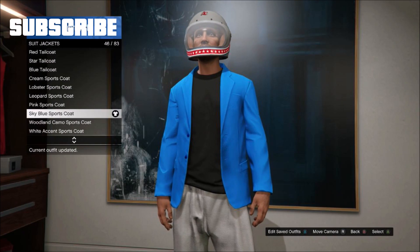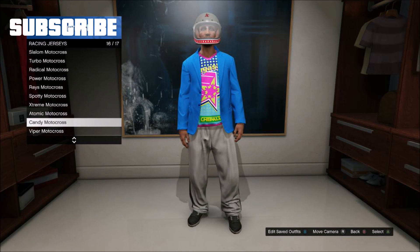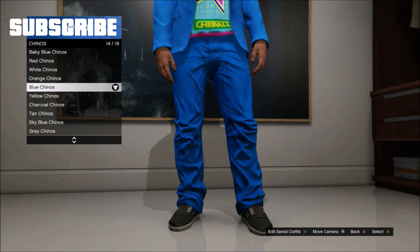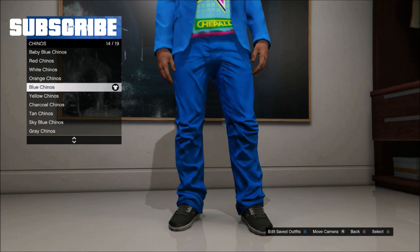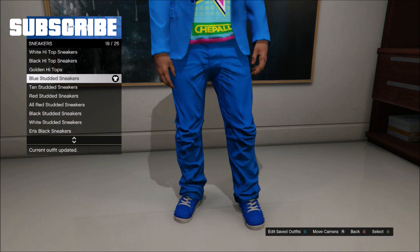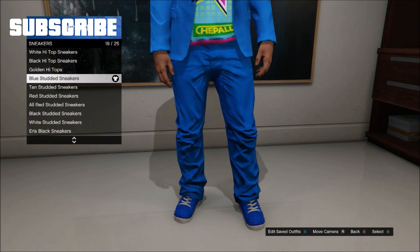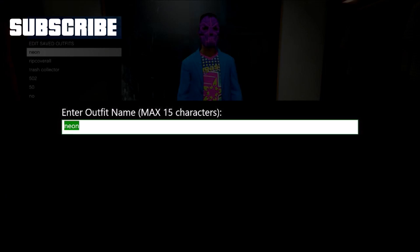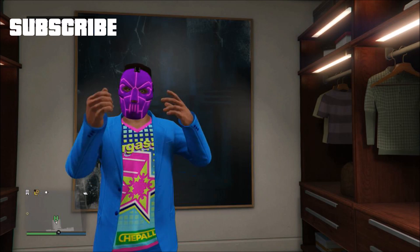The first thing you need to pick is the sky blue sports coat. Now go to racing jerseys and pick candy motocross. Now go to pants and pick the blue chinos, then go to shoes and pick the blue studded sneakers. Now go to mask intimidation and pick Neon Warrior. Save the outfit.